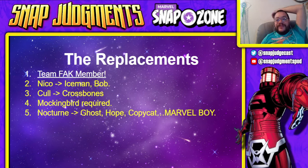You can replace Niko in this deck. It is a powerful card and it is in spotlights this week. You can replace Niko with Iceman or Hydra Bob if you're not opening for it. Cull Obsidian can be Crossbones, though Cull is actually very good in this list and harder to replace than Niko. Mockingbird is required. Nocturne, however, is not — it can be Ghost, which takes care of priority issues, or Hope, which lets you end game with both Blue Marvel and Shadow King. It can also be Copycat or Marvel Boy, which is the new spotlight card I'm very excited for.